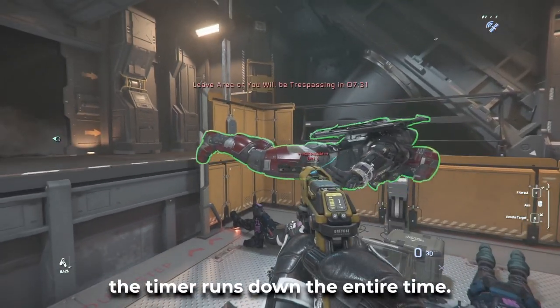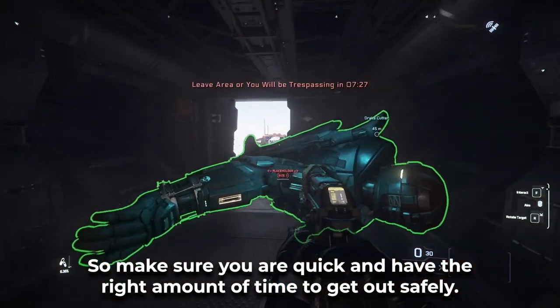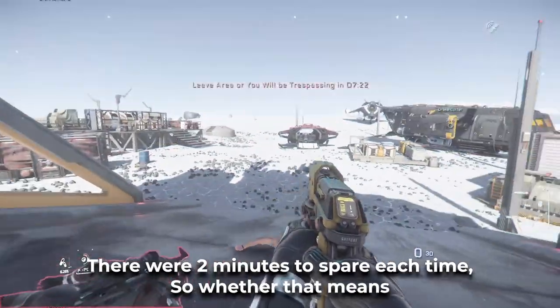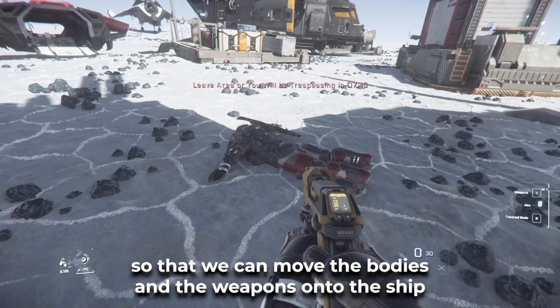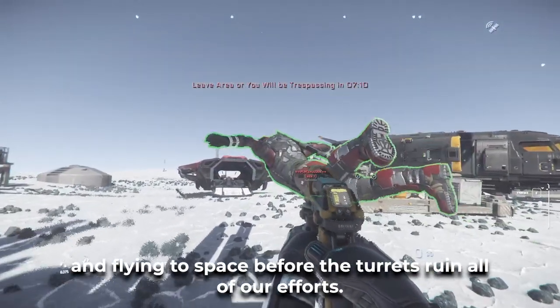Once we have a few bodies in the lift, we need to check the time. The timer runs down the entire time, so make sure you are quick and have the right amount of time to get out safely. I try to make sure I'm out of there with two minutes to spare each time. So whether that means three bodies or four, we need to make our way back up topside.